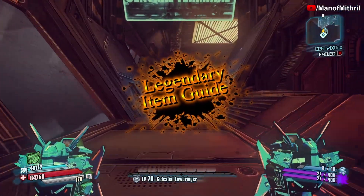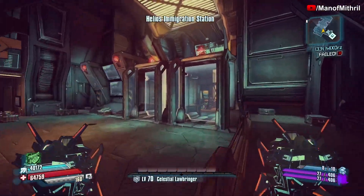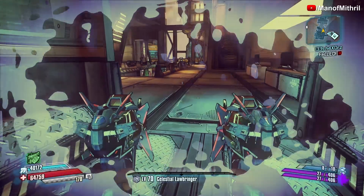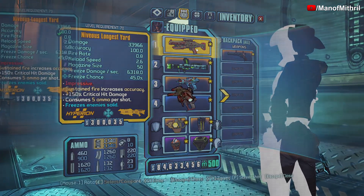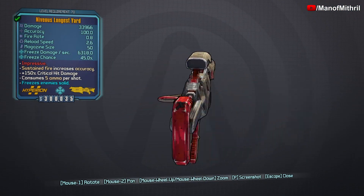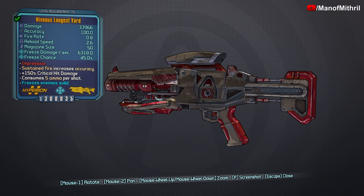Alright guys, this is Mithril back with another item guide video, and today we are here in the Hyperion Hub of Heroism. The item we are checking out is the Longest Yard. Its red text is impressive — this weapon has increased base damage, critical hit damage, and reload speed. However, it has a reduced fire rate, a fixed magazine size of 50, it consumes five ammo per shot, and it has a 50% bonus damage when airborne.